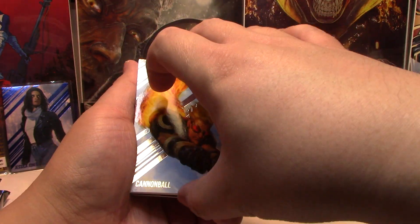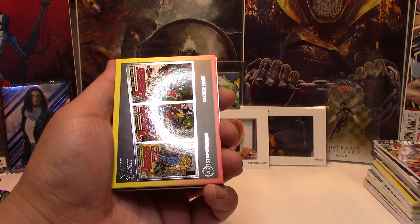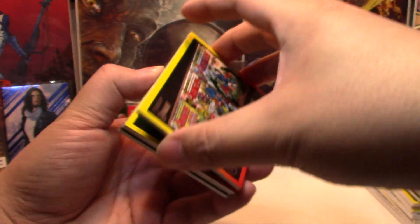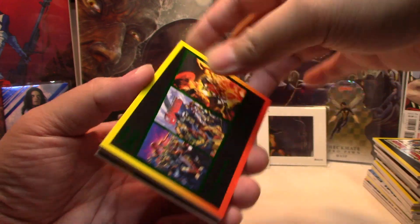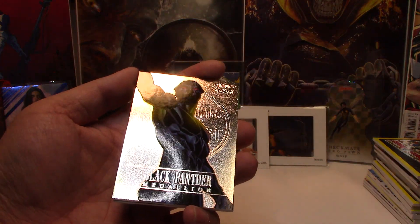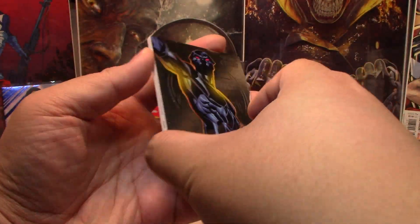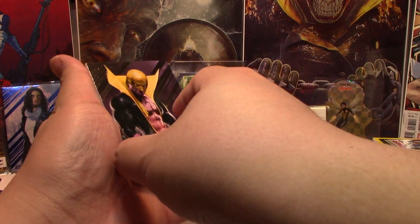Cannonball, Thor, Artist Spotlight George Perez base, a Green Alex Ross Parallel, a Medallion Base of Black Panther, and Iron Fist Base to end that pack.